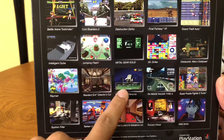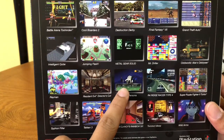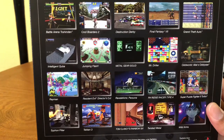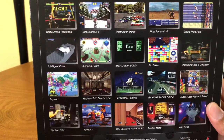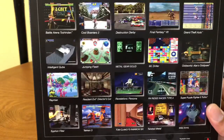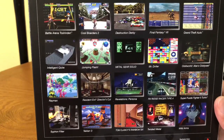Revelations Persona was only released for the PlayStation, and it was only ever re-released for the PC in Japan — correct me if I'm wrong — and I believe also the PSP in 2009. So that game is going for over $100 on eBay. So that's your money right there.